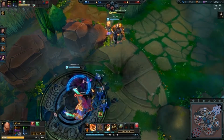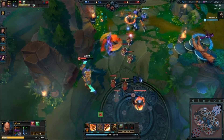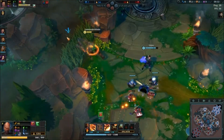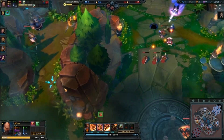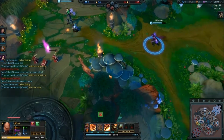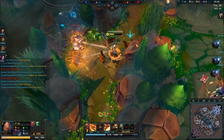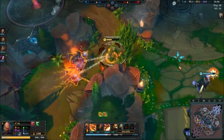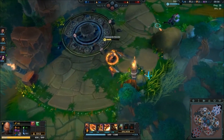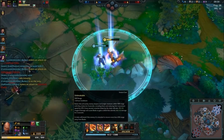I'm maxing Q second. I really don't see the point of giving stacks into Unbreakable because the shield is so small. As you can see, the shield only goes up by about six, so not much point in leveling it up. Early game it's mainly for the damage, especially since it goes off power, which is odd for a shield.